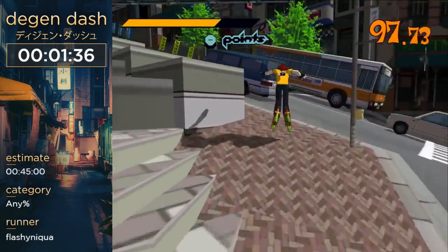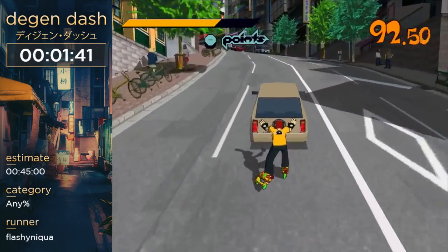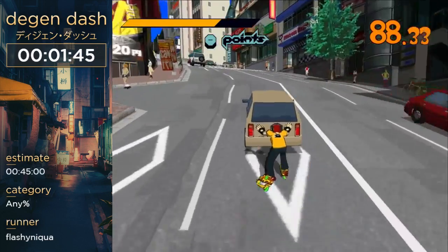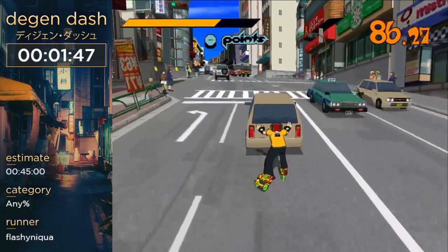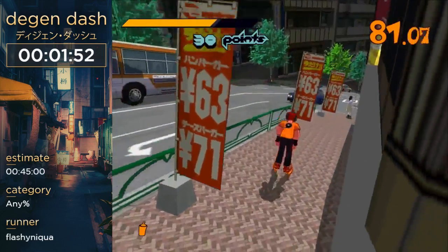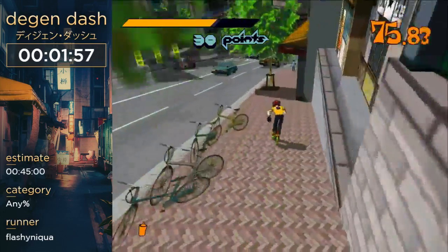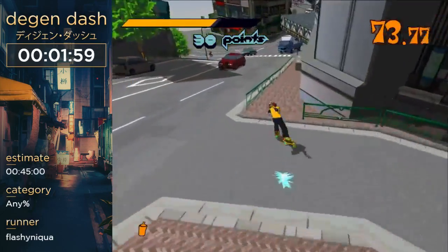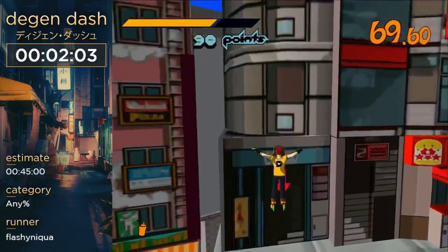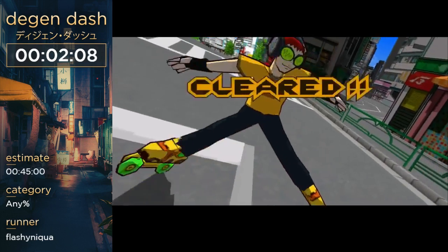Spray cancelling is where I enter the spray and leave — I spam the spray button and exit the spray button at the same time. It lets me do it a lot quicker than normally. Normally I'd have to do complex control stick movements to spray. But with this technique, I can just spam up or down depending on the character, then the spray button, and spray really fast.